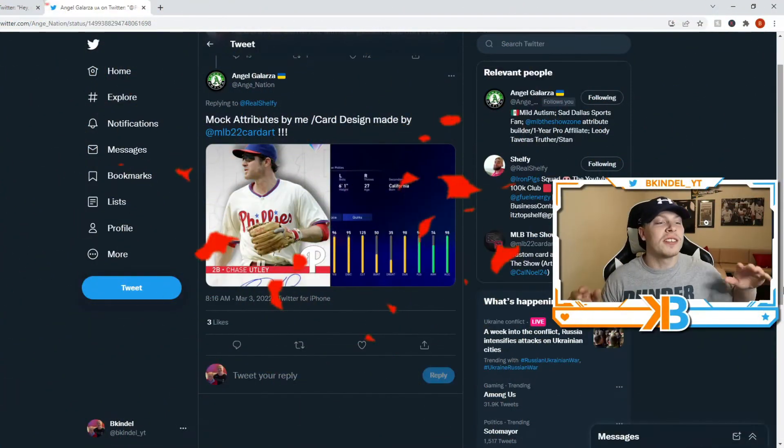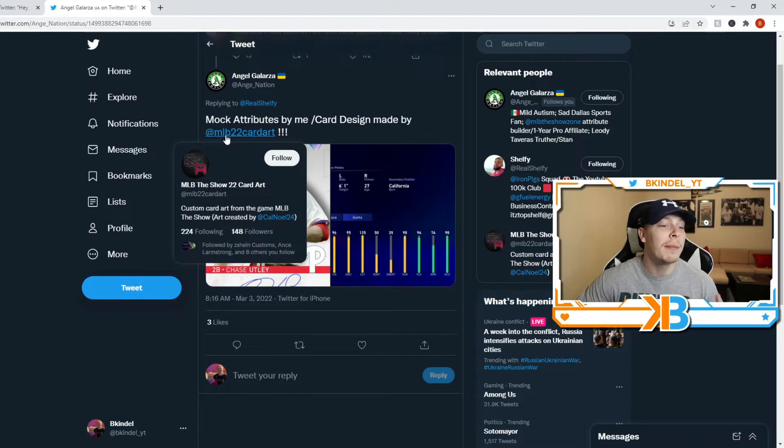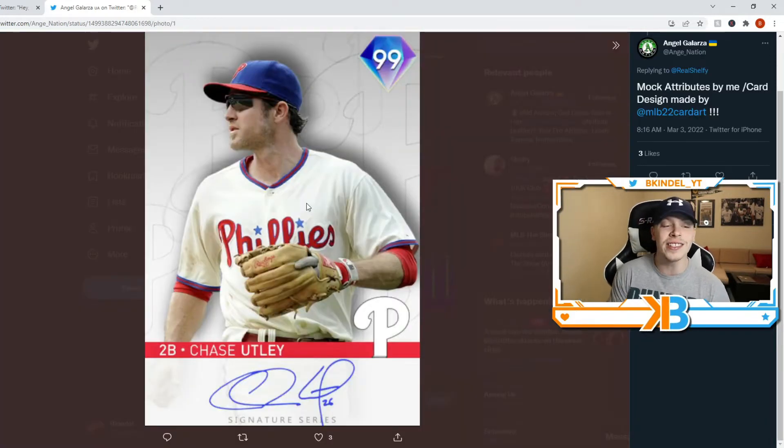So hopping right into it. First off, shout out to my boy Ainge Nation. He's always on top of the game in terms of making attributes for all the new cards coming out, and he does a lot of collabs with some graphic designers to get the card art. He's the one that made this Chase Utley card, and it looks like they went with the Signature route for Chase Utley, which is probably going to be the case.